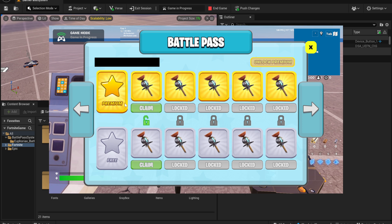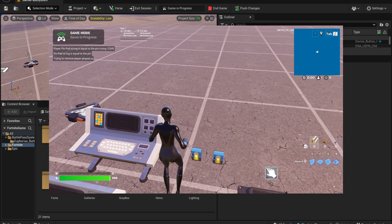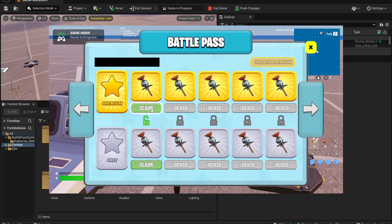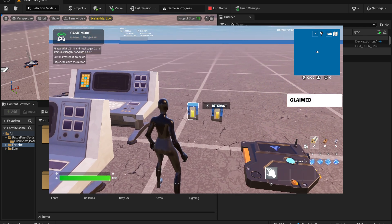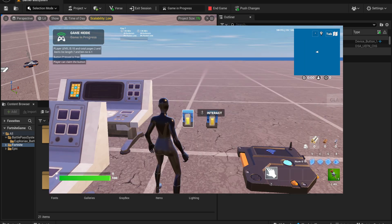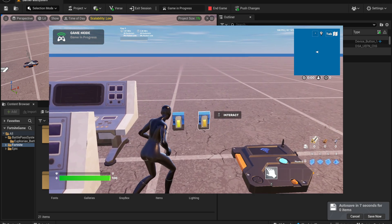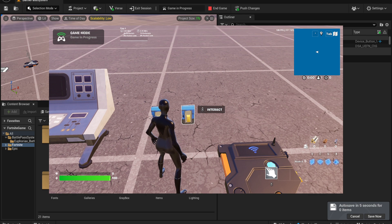The first thing you can see is that we have two different types of rewards: premium and free. You can unlock the premium ones by clicking on this button, and then you need to press the correct PIN. You can make this PIN very unique, but I made it one two three four five. If I enter this PIN, I unlock the premium reward and now I can claim it — you can see I get a custom pop-up saying 'Claimed Reward.'